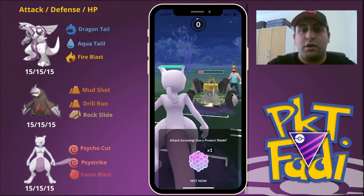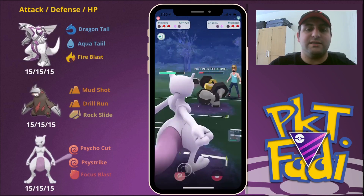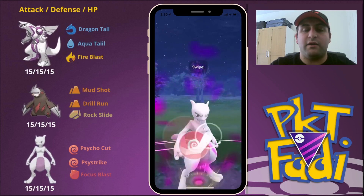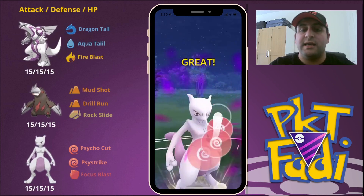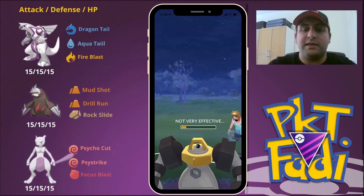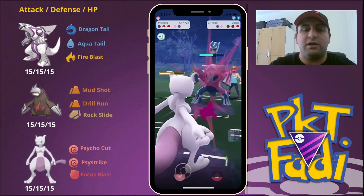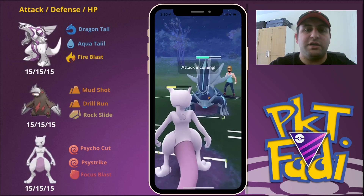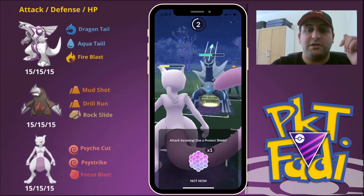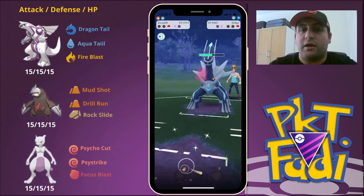So here we are going to be hit with a Rock Slide from the Melmetal, and the trick is we want to build up to a Psystrike as soon as possible. Since Mewtwo is a very powerful Pokemon, it is going to win most of the CMP ties in the Open Master League against other Pokemon — besides other Mewtwo of course. My opponent is going to bring back in their Dialga. We're trying to build up some energy, but they're going to be able to get to their Iron Head. We're just going to let the Iron Head go through and take out our Mewtwo.